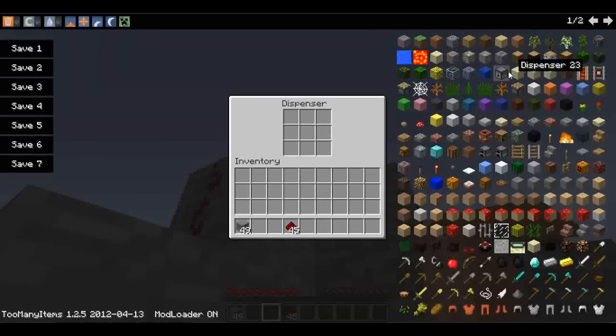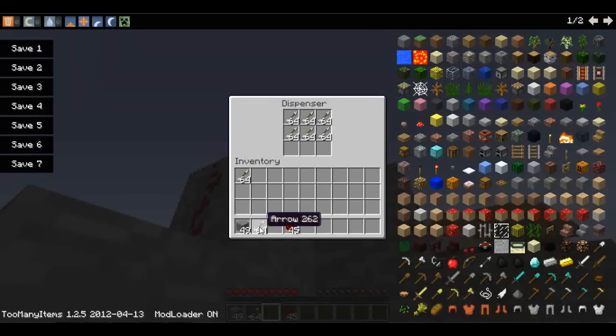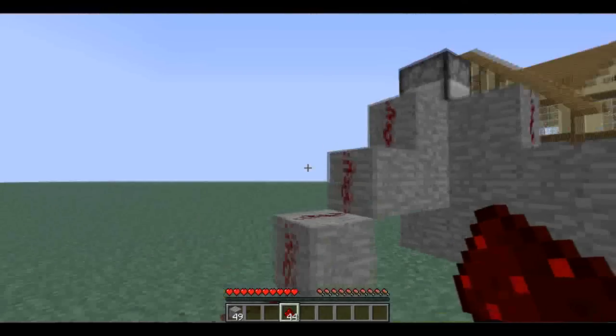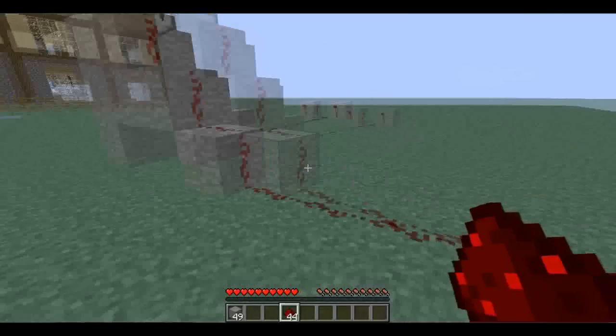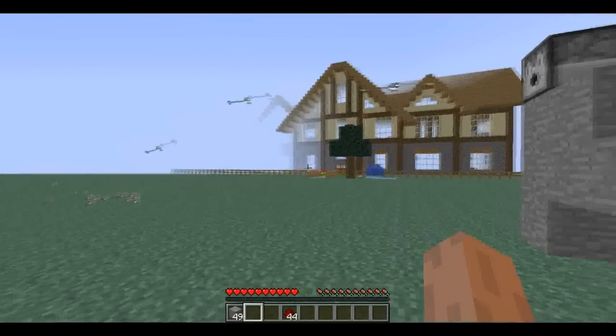So I'm going to put some arrows in here, and I'm going to hook up this redstone. You can see that it shoots, but it doesn't shoot very fast. Then you turn this on and it goes absolutely nuts.